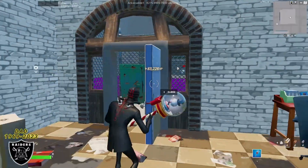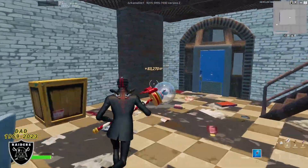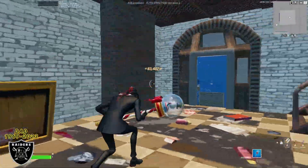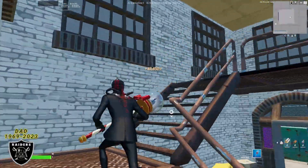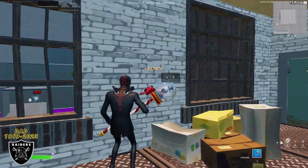We're at 83,000 XP and it's literally been like one minute of pushing buttons — that's almost 100,000 XP in just one minute. From here we're going to go up the stairs, right around the corner, and right behind these wooden boxes against the wall is going to be our next XP boost.